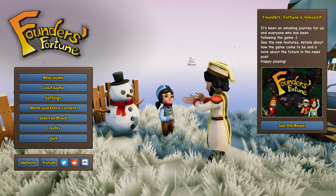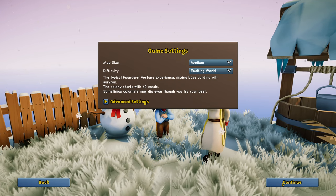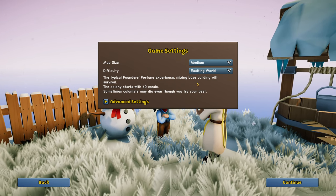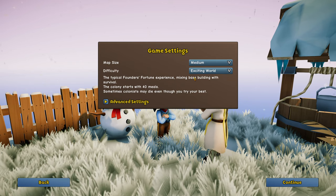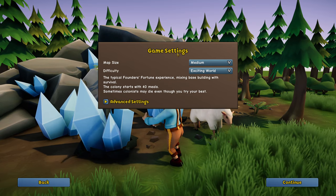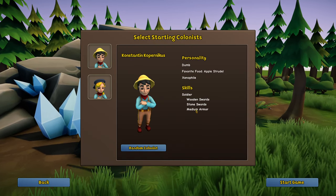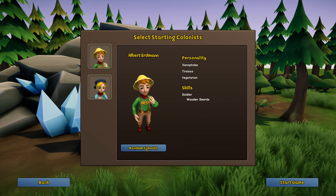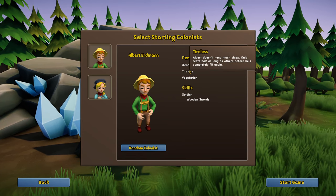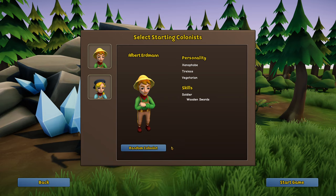The very first thing you're going to want to do is when you start your game, make sure you have two great colonists to help you out. These are tips for beginners — if you're advanced, go with random, it makes it more fun. When you start your game, you'll see you have personalities and skills for each one. You can hit random. One skill you want is 'Tireless' — it makes it so they don't sleep as much and recover sleep in half the time.